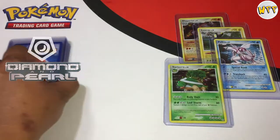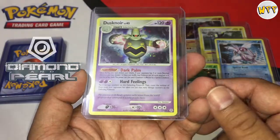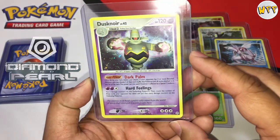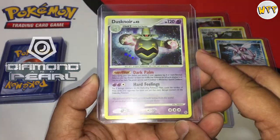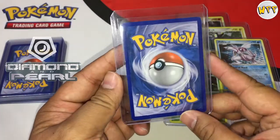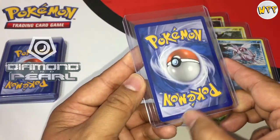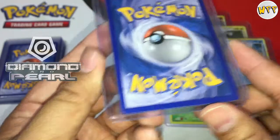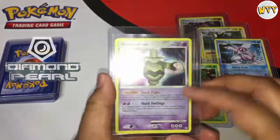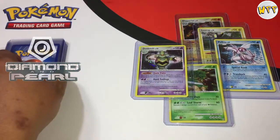Next card is a Dusknoir, still in the same Diamond and Pearl set. Condition is still really good. Edging looks great, centering and back side look good. A little bit of whitening in the corner — it might be dust but it's hard to tell. Again, I would definitely recommend my cousin send these off to get graded.